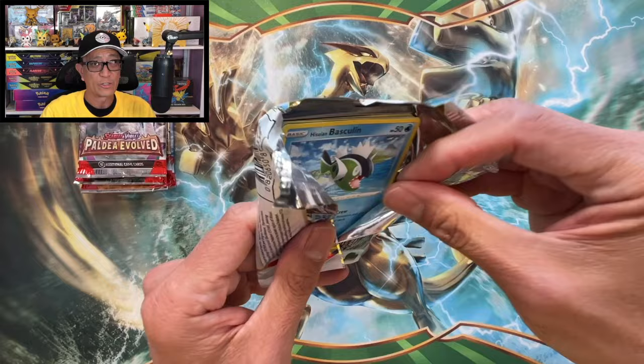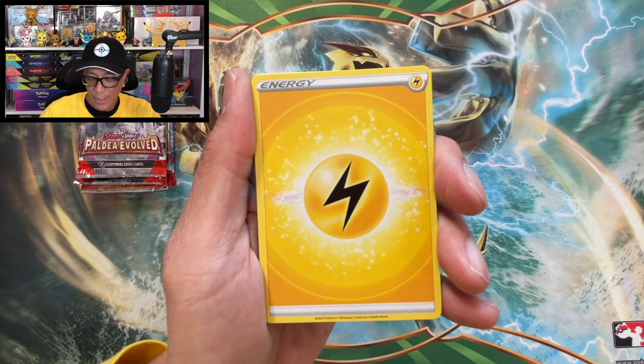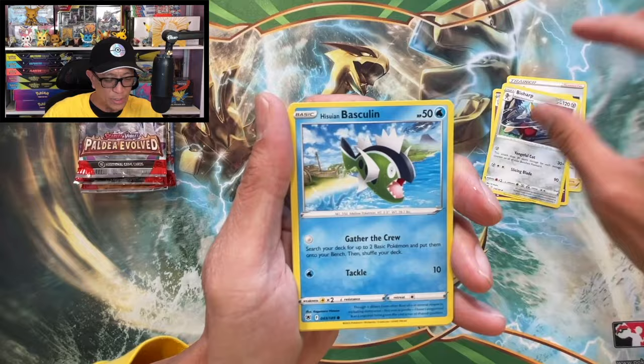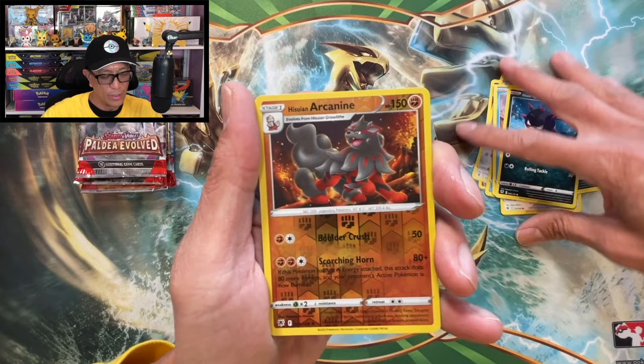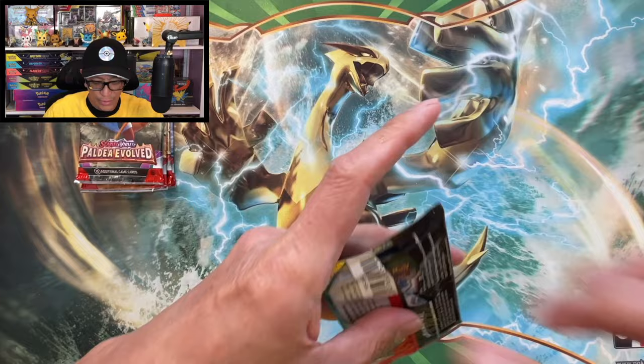Next Astral Radiance booster pack. Hope you guys are having a great day and I hope you are pulling some awesome cards from your own Pokemon card openings. I do videos four times a week, guys. Grantoga, Tick, B-Sharp, Basculin, Klime, Meow, Pachirisu, Swinub, Quilfish, Hisuian Arcanine reverse holographic, and a Registeel non-holographic. Moving on to Scarlet Violet Paldea Evolved.